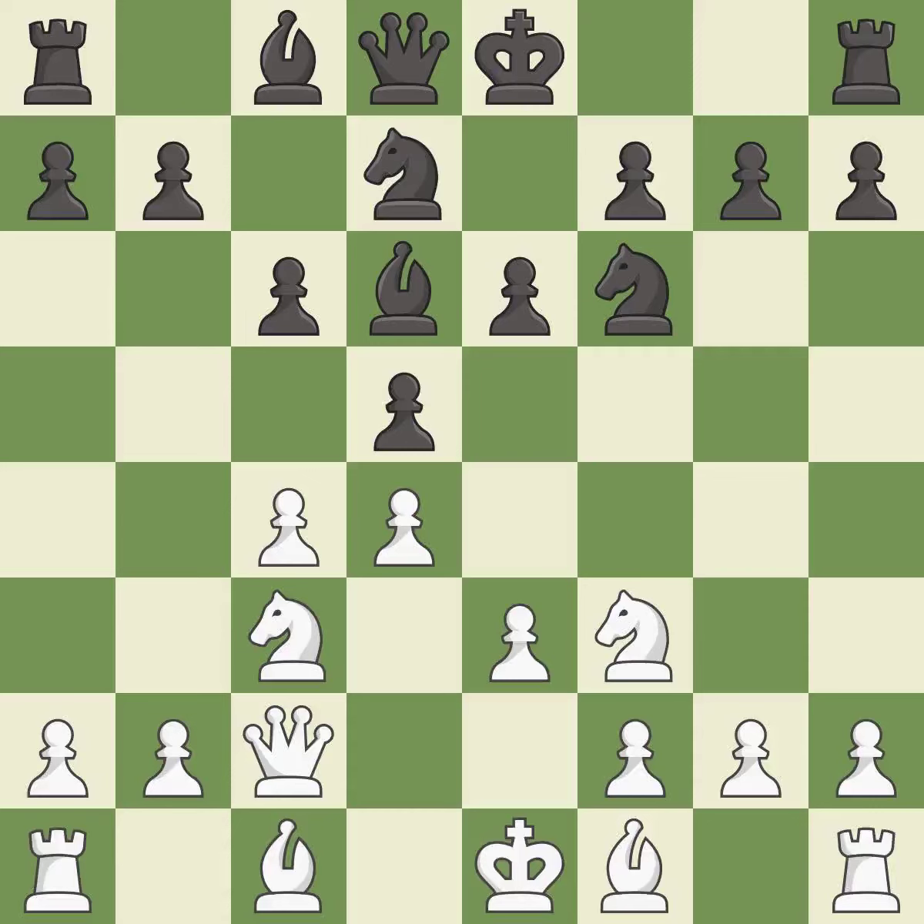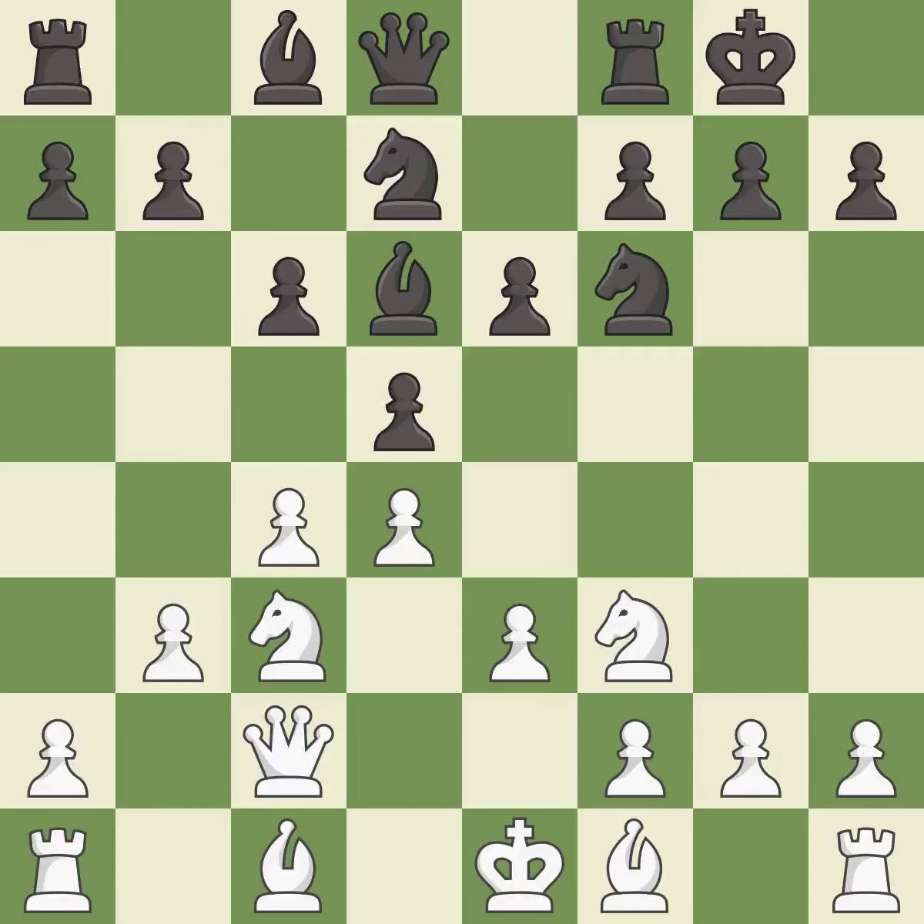This activates a bishop by developing it off of its starting square. Castling gets the king to a safer square, out of the center of the board, while also developing a rook. Castling kingside tends to be safer because the king is further from the center.